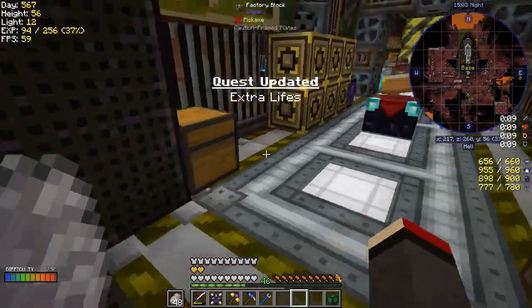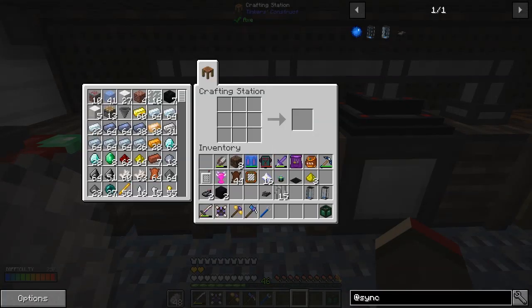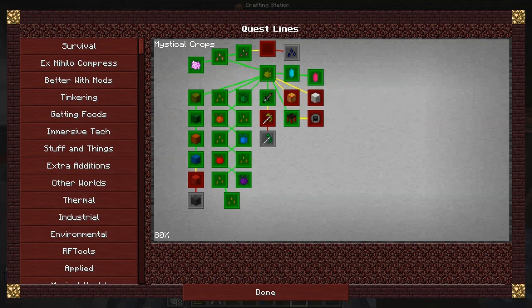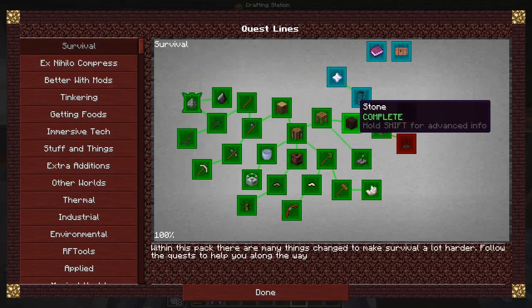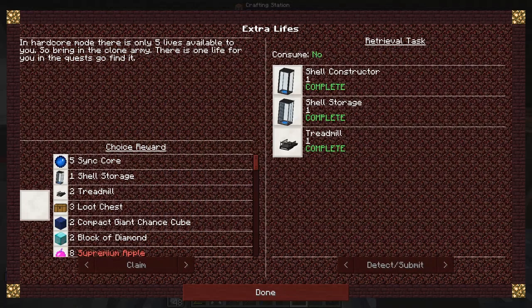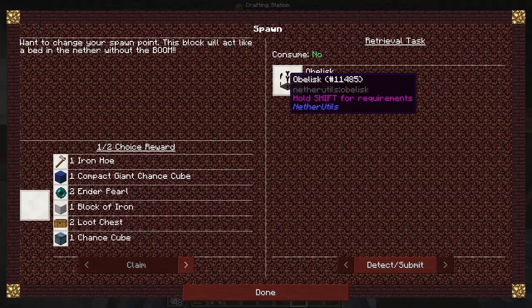Let's look at the extra lives quest. There's an option to enable hardcore mode - I don't want to do that. Unclaimed rewards - choice reward. I don't want to claim this quest as I don't want to go into hardcore mode because I'm not very good at Minecraft. But we should make an obelisk - let's go and see if we can do that too.